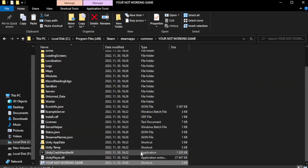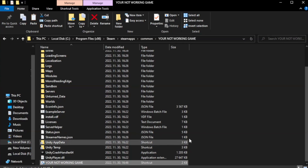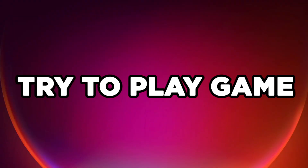Click Apply and OK, then close the window. Try to play the game.